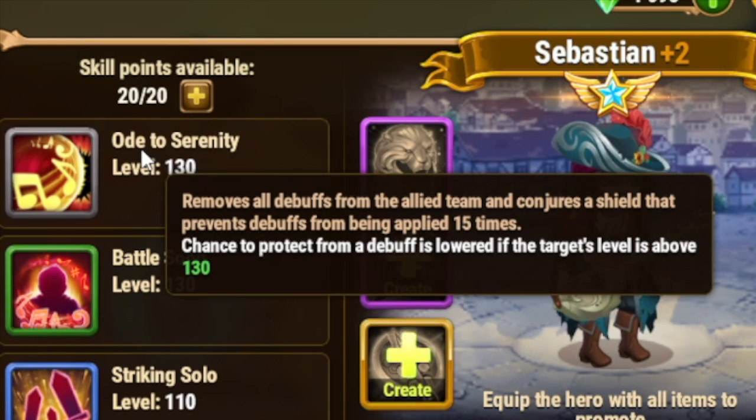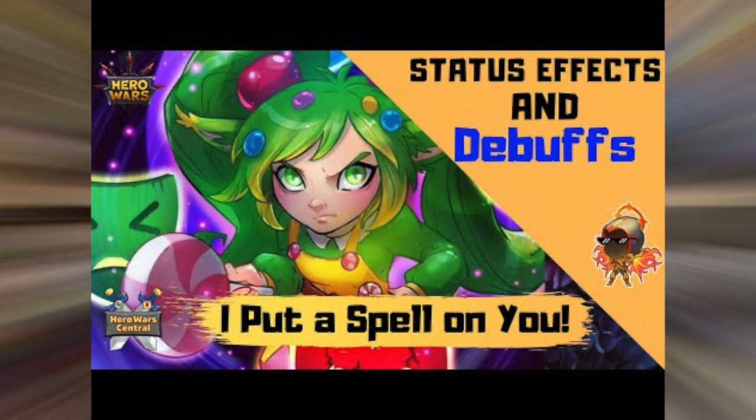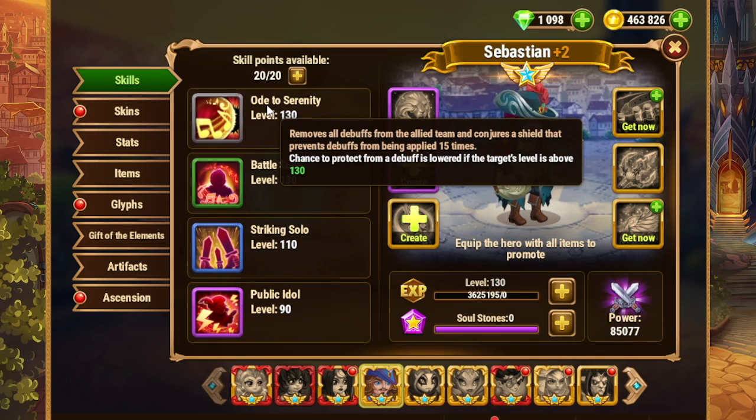First of all, this removes all debuffs from the allied team and protects the next 15 debuffs from being applied. So things like Water Marks, Sensatori's Marks, various Magic Defense debuffs, various Armor debuffs, all kinds of silences, all kinds of stuns, Jorgen's energy manipulation abilities — this will block all of those, or at least the next 15.